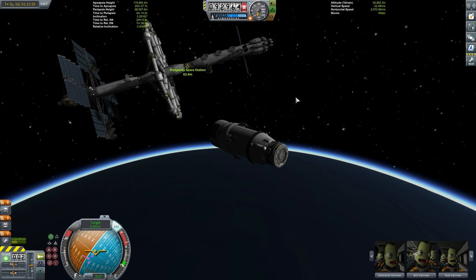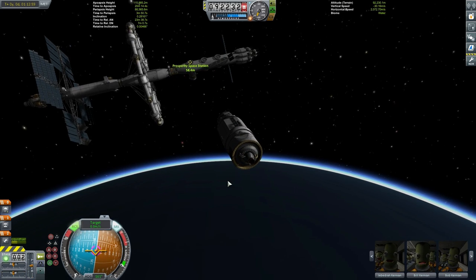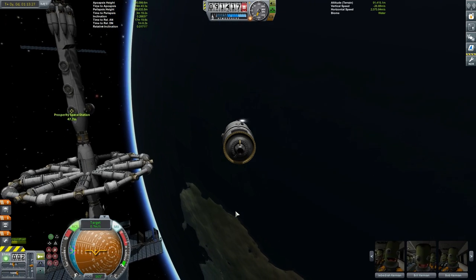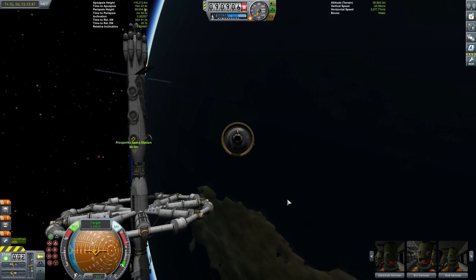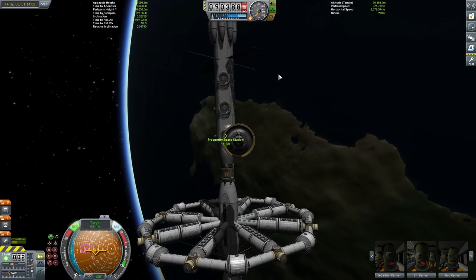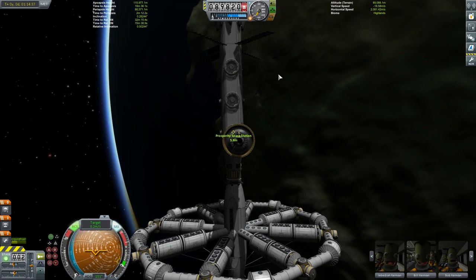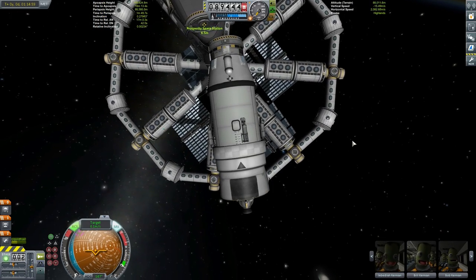Coming in to the station now — as we approach we want to turn retrograde and wipe off all the relative velocity. Once that's done we turn towards the target for a small burn to approach. At 10 meters per second we'll immediately turn retrograde and wipe that off as well. Now that we're ready to dock, we'll set that target docking port as our target. To make docking easier we'll turn on RCS and switch into locked camera mode, so our viewport is in relation to the directions we move during translation maneuvers. We'll use the IJKL keys along with WASD to control both rotation and translation.